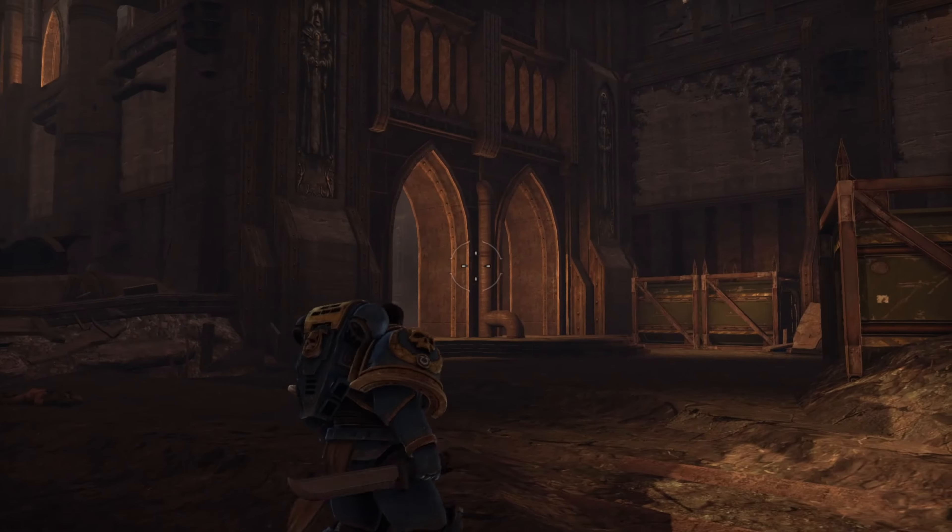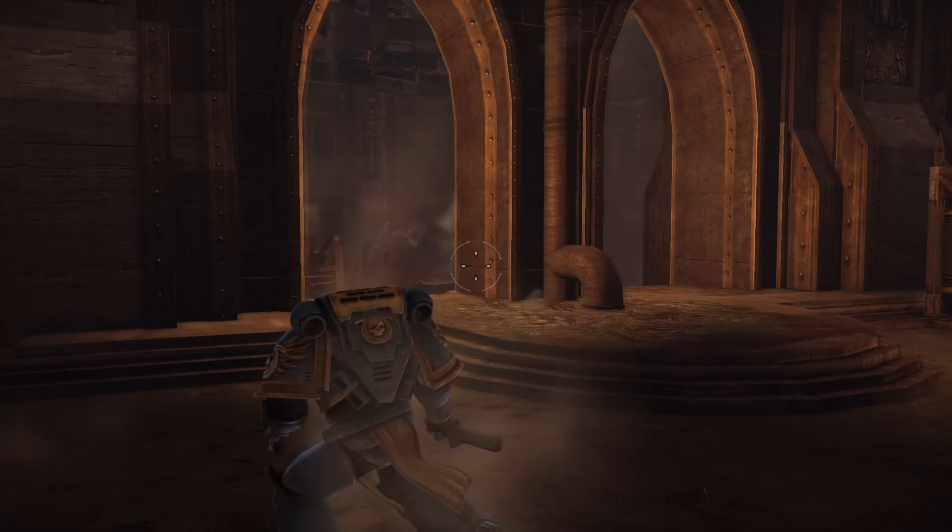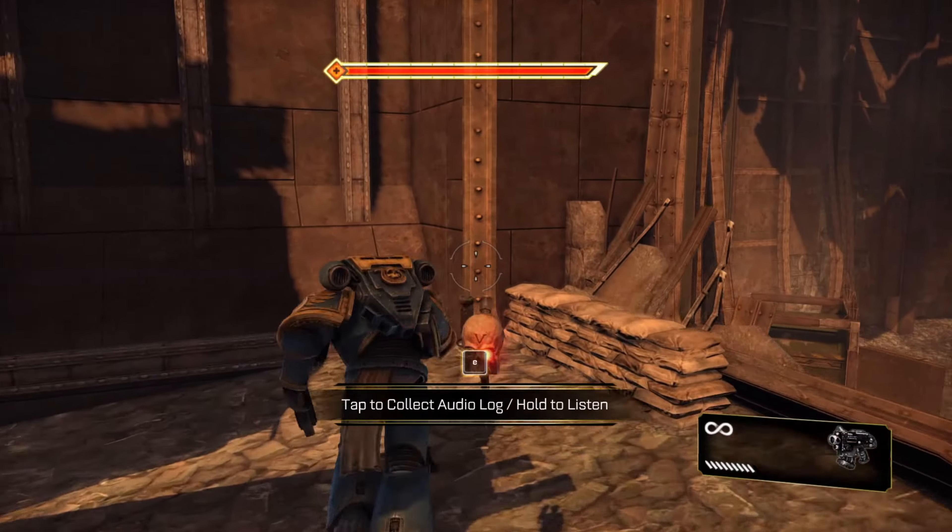In the first level of chapter 2, after you go right over here you'll have the choice of heading forward where you actually get the first weapon. You're just going to want to head on over here, shoot this, then if you head on over here will be the first servo skull.